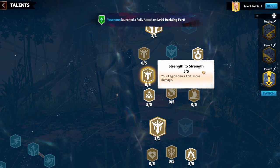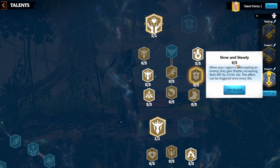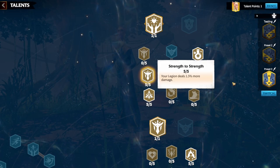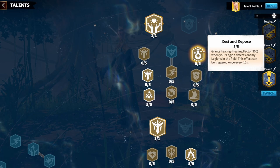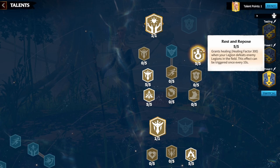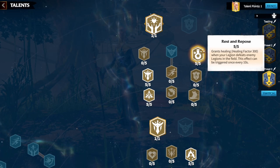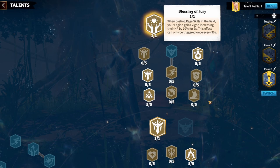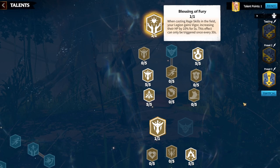Going up the PvP tree, take Strength — staying far away as mages and dealing as much damage as possible; a flat 1.5% damage increase is great. When running on someone like Kanara, having 300 troop healing factor gives extra sustain in the fight, especially clearing red marches between kills for free healing without feeding merits to enemies. Finish the build with Blessing of Fury: gaining a 10% HP bonus when casting your rage skill makes your mage very tanky in the open field.